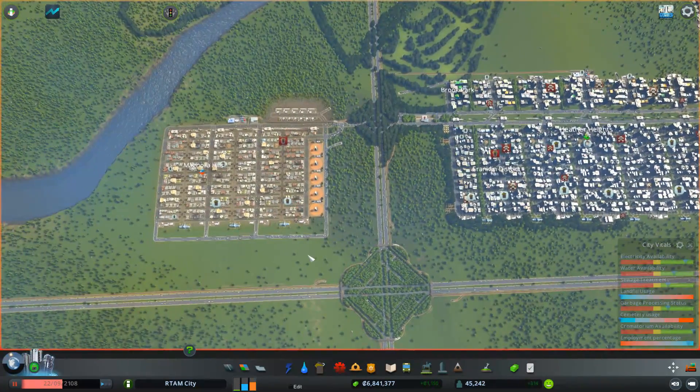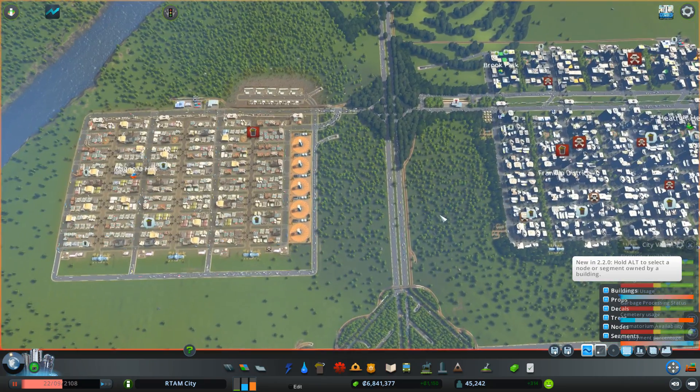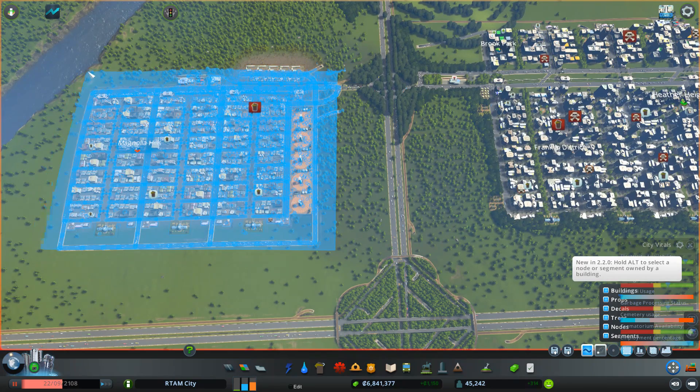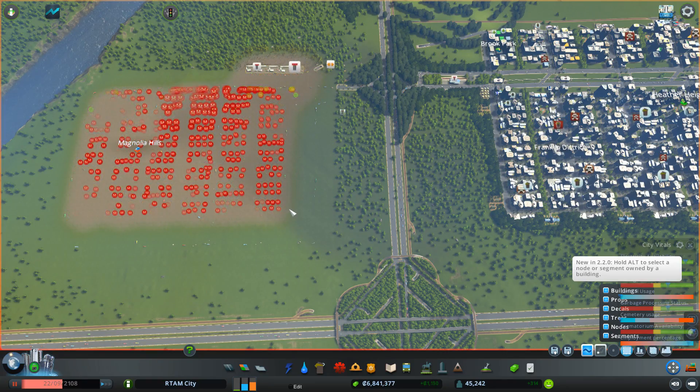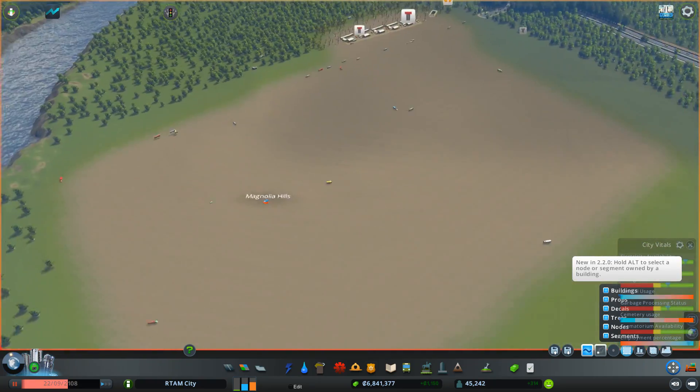The first thing we need to do is delete everything, and someone actually let me know that the Move It mod has this functionality that you can just select everything. The bad thing about this is you're also getting rid of the trees. Can I bulldoze that? Yeah, there we go. Holy schmoly. That might have been a little bit radical.